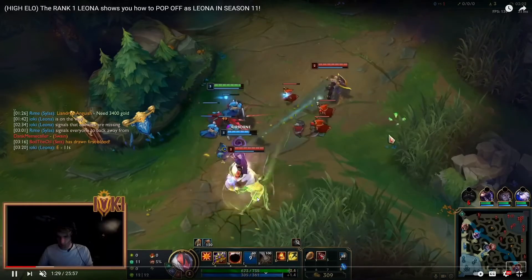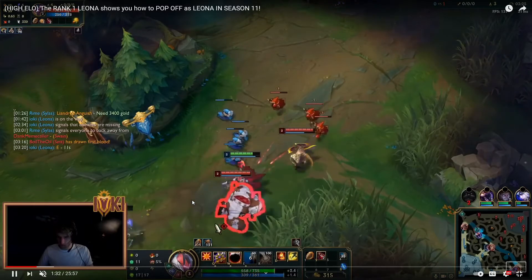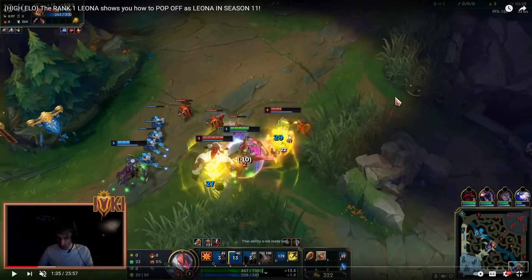Leona missed her E and Ash decided to walk up while Leona's E was down — big mistake. This resulted in a fight breaking out. The Alistar is level two versus level three, so even with this happening, they're also in minion aggro. Leona is tanking the minions here and Sivir is tanking four spell casters — that does more damage than Ash's autos.